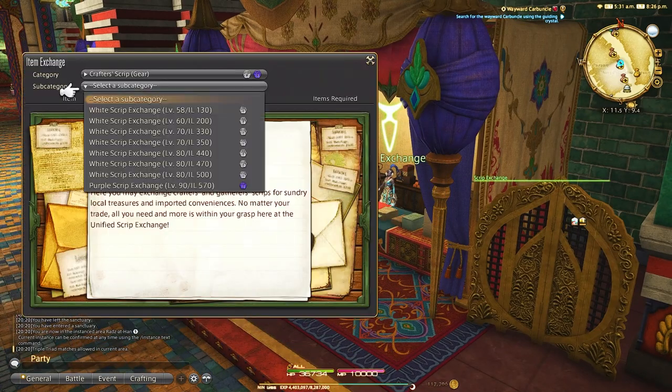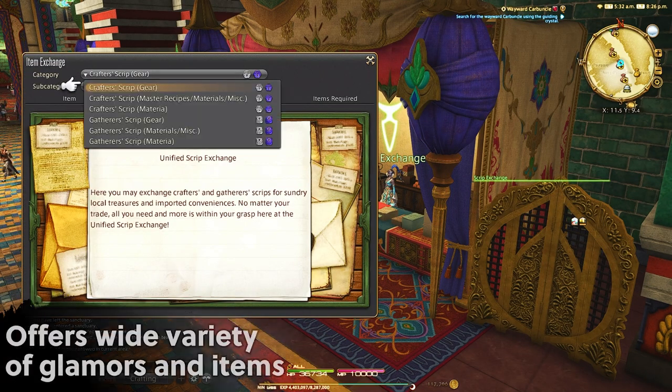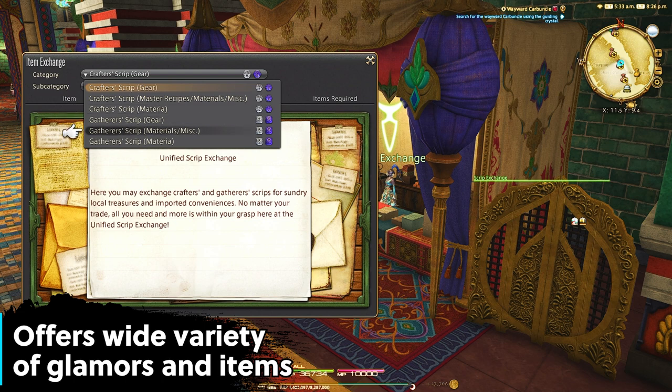You need these master recipes to craft some of the coolest glamours in game and the most current end-game items.